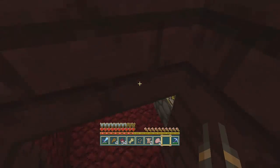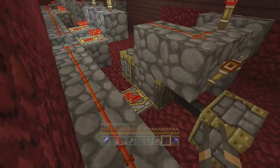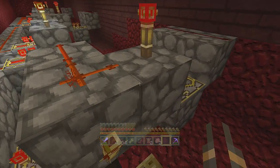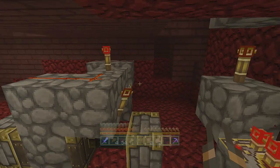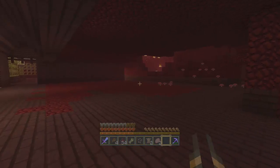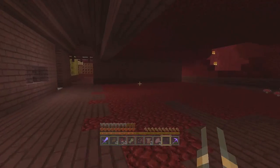Each door is hooked up to its own special array — it's a T flip-flop with a torch in front of it, which makes it supercharged. The torch reacts faster than the button, which is what makes it go a bit faster. Like I said, I'm going to put another three cells on this side so I'll have a decent amount coming in without needing a massive farm.